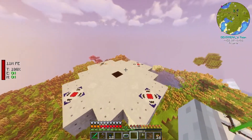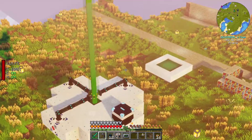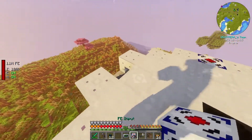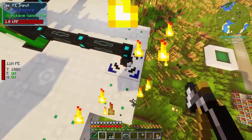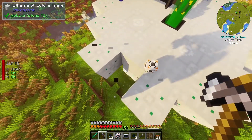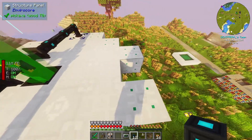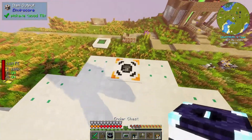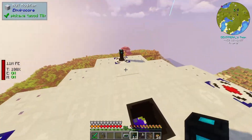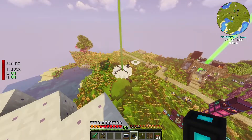Now it needs power and it needs a chest. Should we make them all sort of symmetrical? I feel like I should put the chest on the front as well. Item output there. We can put this power output back there — let's fix this guy up as well. So we'll just break this, break this, break this, break that. Power input there, power cables like so, then the item output here, and the ender chest like so. Perfect — that should be still working.